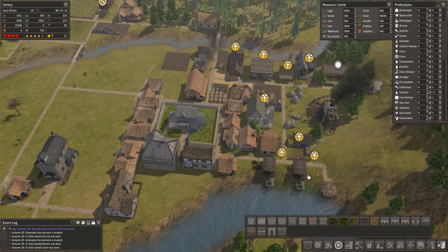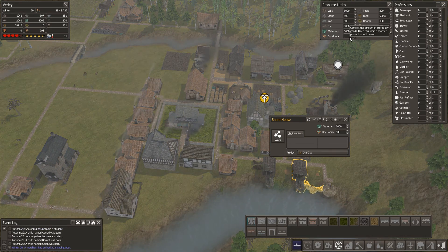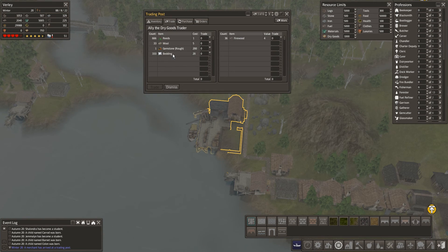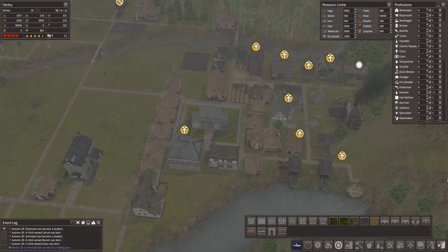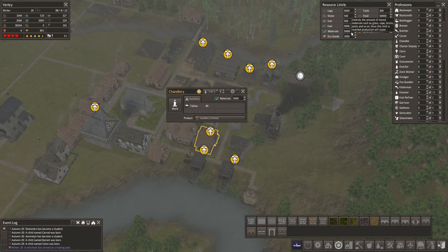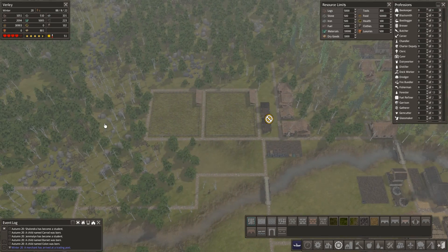Does that make everybody happy, or are some still at limits because of food or dry goods? At the moment I've got to be kind of careful because I haven't got an unlimited amount of space. What's your problem - materials? I kind of wish some of these things were separated a little bit so we don't have this problem every time.